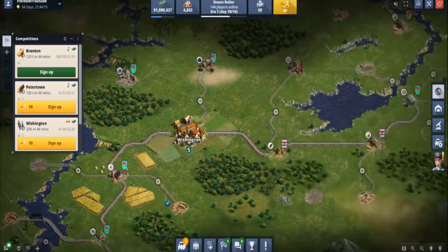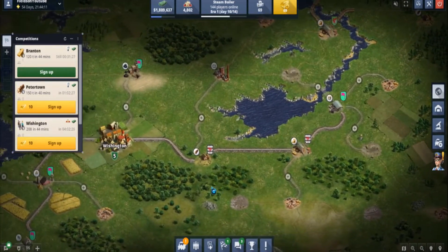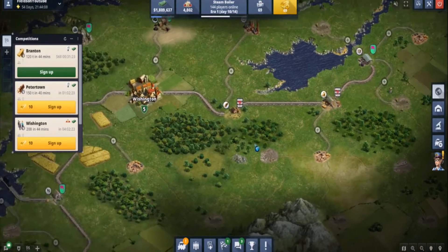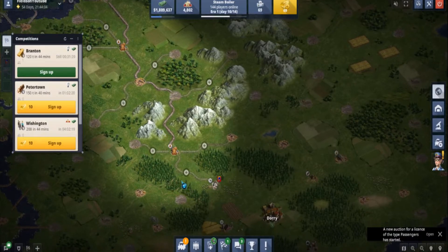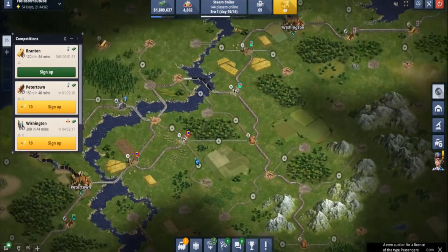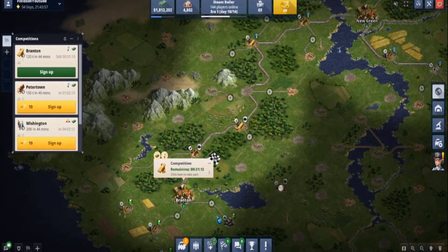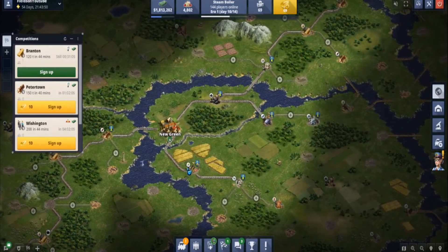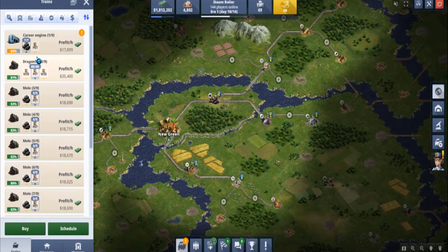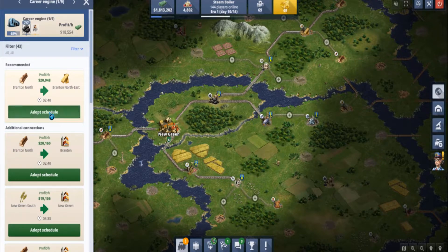Route wise, I've still got a line going slightly past Wishington, slightly heading down towards Dory. We've not done much down the Branton side just yet.